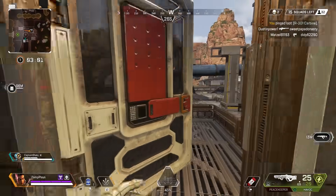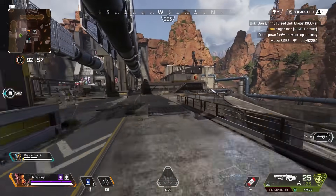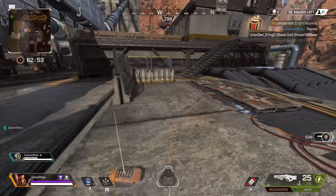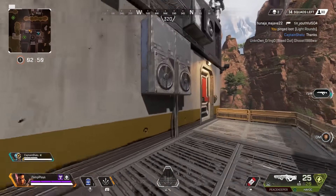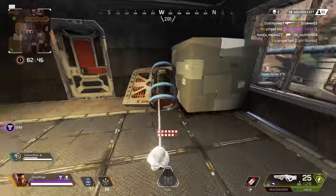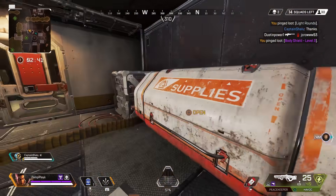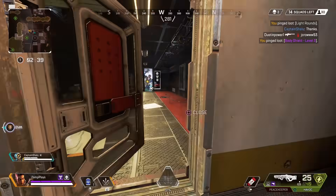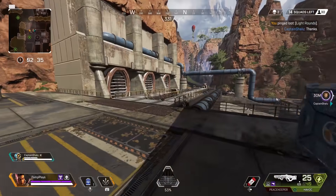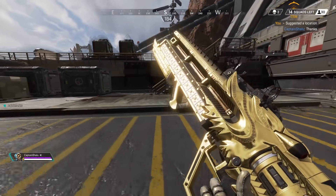There's an R301 here — it's accurate and easy to control if you weren't aware. I have some ammo for you, let me take some just in case I find a light weapon. There's a body shield here, purple stock. I just remembered I've got a Peacekeeper and it's served me well so far, maybe I'll stick with this. Thank you — no worries. How nice is this skin though?